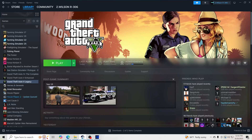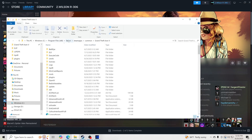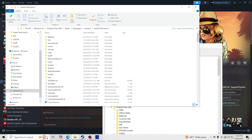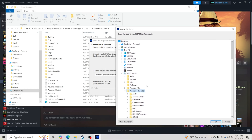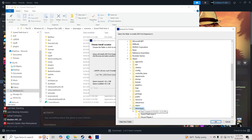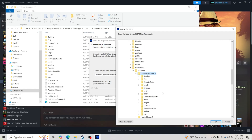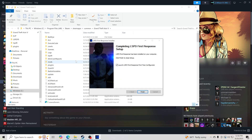Navigate to your GTA V main directory. You can get there by going to Steam, Grand Theft Auto V Legacy, Manage, and Browse Local Files. Follow the path: This PC → Windows C → Program Files (x86) → Steam → SteamApps → Common → Grand Theft Auto V. Click on it once, then click OK. Make sure you follow your own path to your GTA V main directory — how mine looks will not be the same as yours. Once you have it set correctly, click Install. If you install it to the wrong location, LSPDFR won't work.